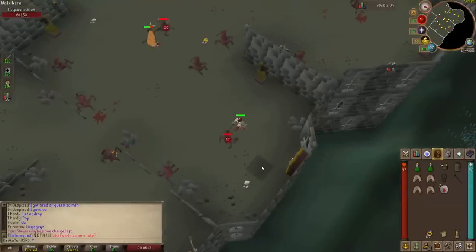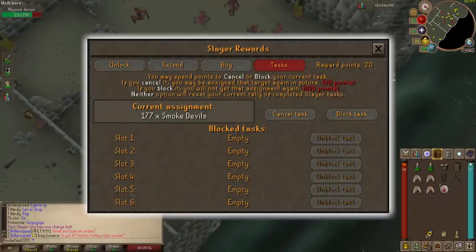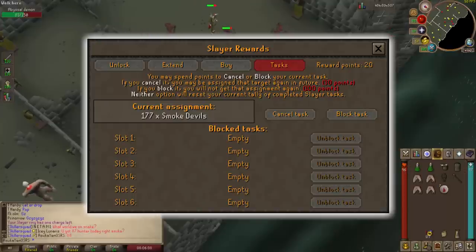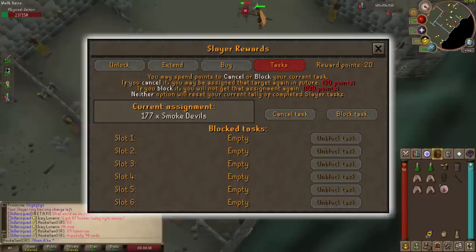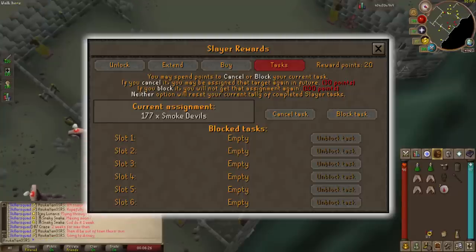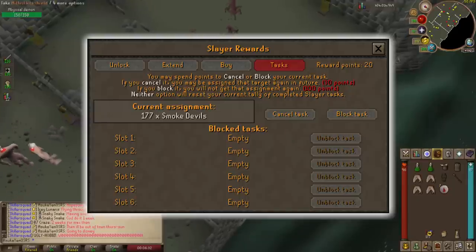The first thing I want to start off with is the explanation of blocking tasks and how you do it. On the screen now is the interface you'll see when speaking to a Slayer master about rewards. On the tasks tab you'll have the ability to block certain tasks. You'll want to use these sparingly in a way that benefits you the most. Task weight is basically the odds that you'll get a certain task. You'll want to focus on blocking bad tasks with higher weights, because you'll be assigned them more often. It's better to skip bad tasks with lower task weights rather than block them, since in the long run you'll spend more points constantly skipping higher-weighted tasks.